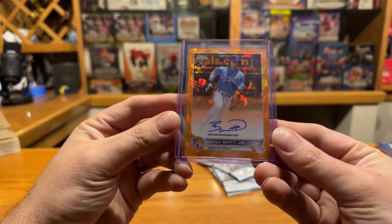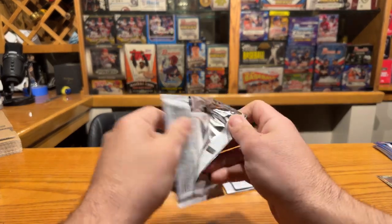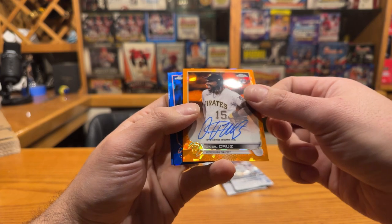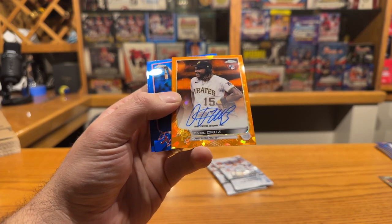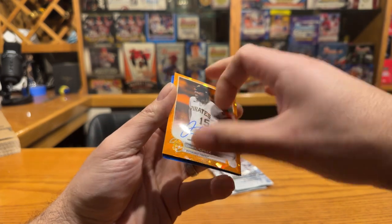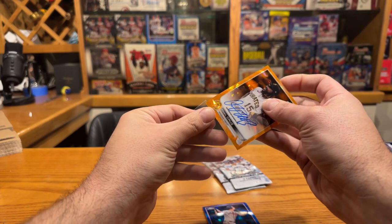Pulled earlier - Bobby Witt Jr. /25 auto for those that just came in. Oh Jesus Christ, are you serious? Sean pulled his second autograph and this is another good one guys - definitely in the top half of guys you want, of the 15 or 16 on the auto checklist. Again these are loose boxes. Jeremy Pena was in there too - that's our third Jeremy Pena base. J-Rod base is averaging about one in every 10 boxes.